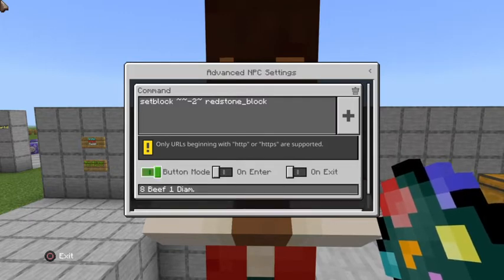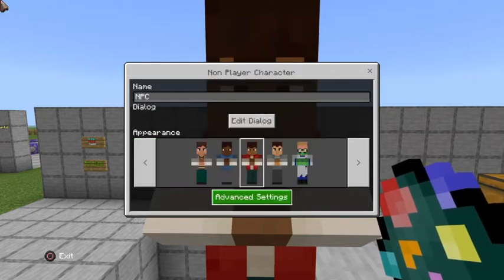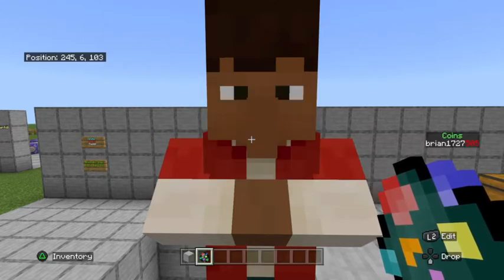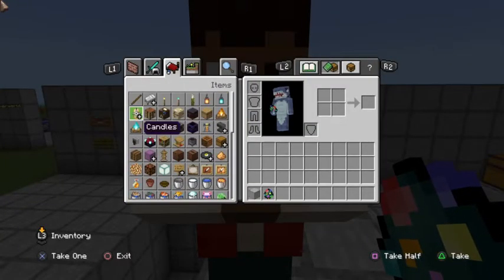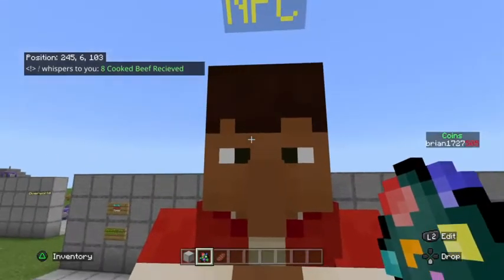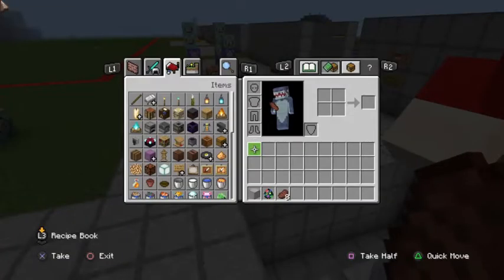Put that command in button mode and write a description of what you're selling — I'm selling eight beef for one diamond. In the edit dialog section, this is what a player in survival mode would see. You can click the button, and if you don't have any diamonds nothing happens. Once I give myself a diamond and click again, it says 'eight cooked beef received' and I have eight beef in my hotbar.